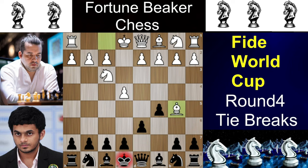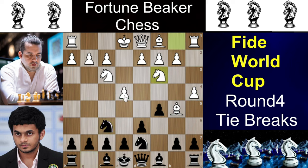Black has tried almost everything here - Nc6, Bd7, and Nd7. Not Qd7 as it will blunder the queen. Here Nihal Sarin has played Nd7 which is a defensive but solid approach. Now we have a4, which is a multi-purpose move. First it supports the bishop, and secondly in the near future if black wants to play a6 and b5 to attack on the queenside, this a4 move just shuts it all down.